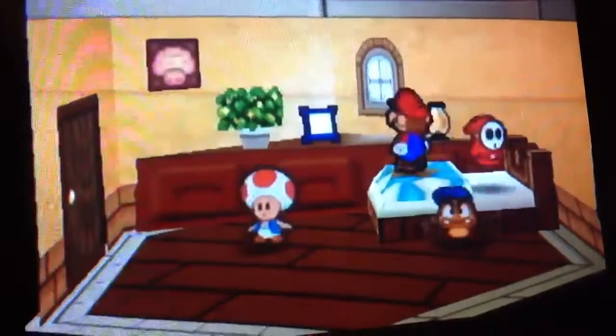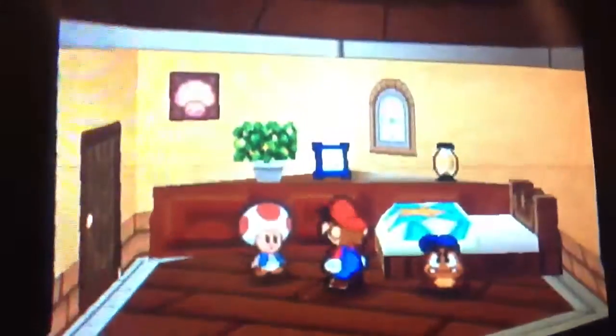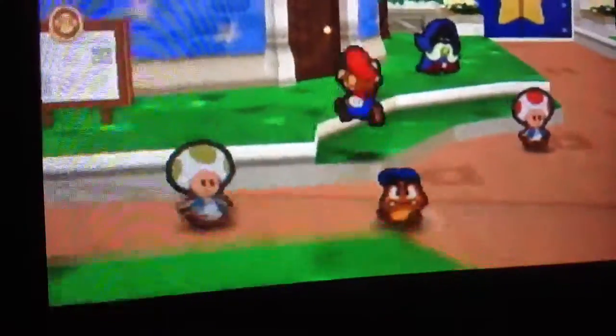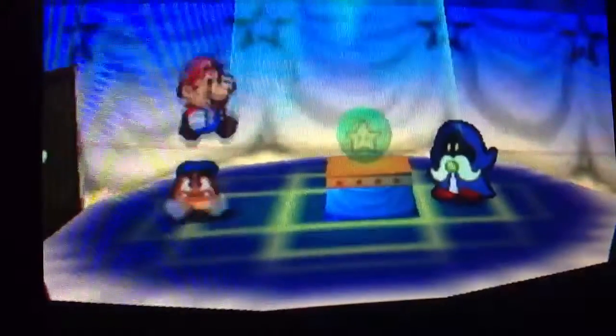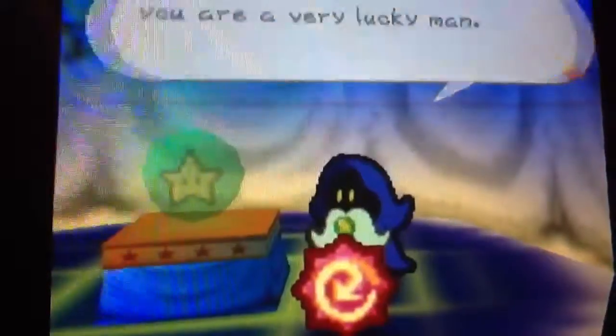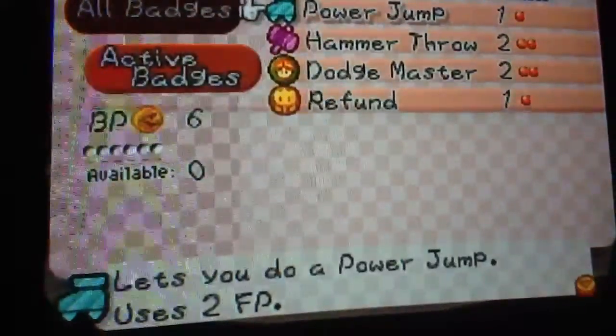You're gonna have to get rid of this Shy Guy to sleep in the bed. You can go to different places in Toad Town - there'll be a Shy Guy at Mario's house, the garden, and the Train Station. And here's Merlin - he's gonna tell you about his dream. If you go to that outpost and spin jump in Merlin's house, you're gonna get the Quick Chain badge. So we're gonna put it on - let's take off Hammer Throw.